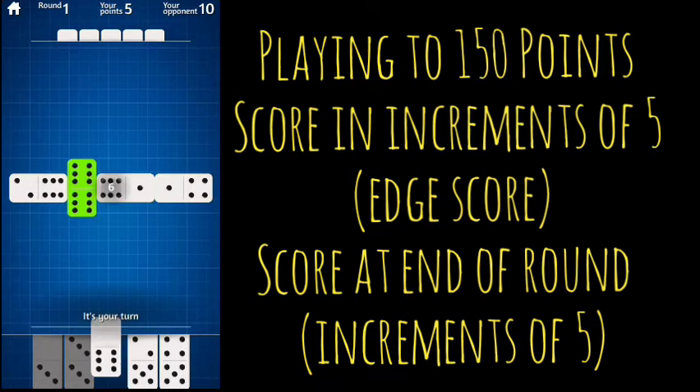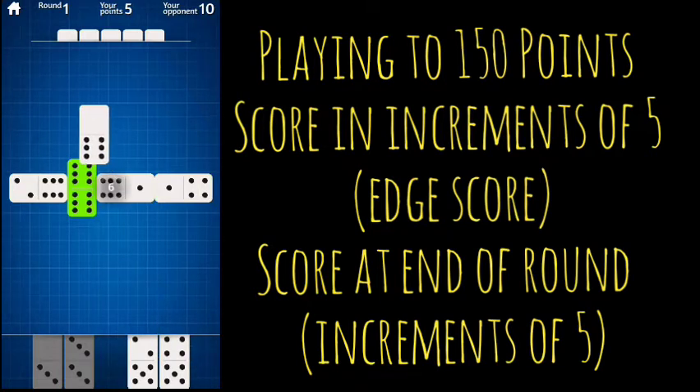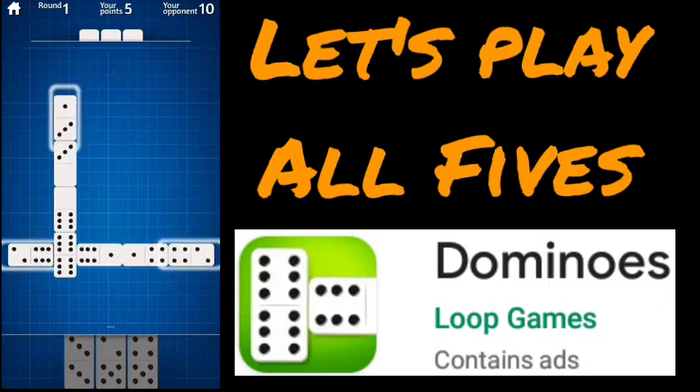That would be six — we don't want to play that. That's a nine. And it's a seven. So there's no way we could score here. I'm going to play one of the spinners so we could possibly play the three-zero later, basically trying to give us more options. That's going to be seven points either way, so no points there. That's going to be a seven as well, so no points available there.